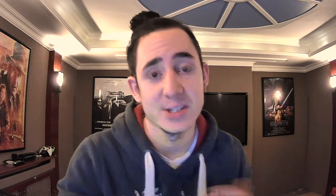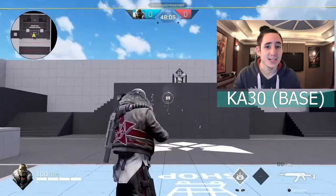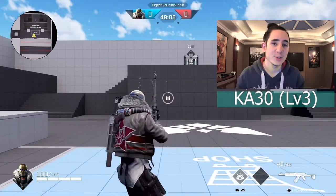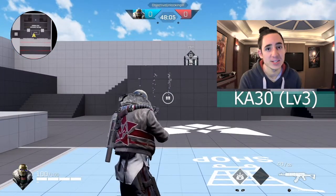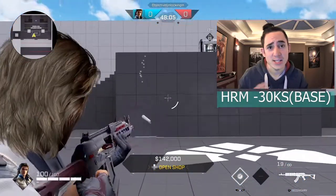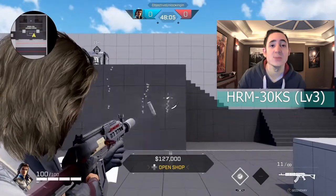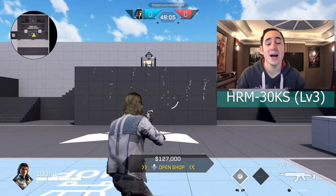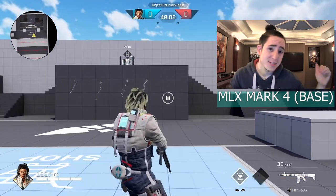Before I give you my rankings I want to quickly touch on recoil, as it's an important part of my decision making. With the KA-30, the first few bullets go straight up, then in the mid section they go side to side and wobble a little, before going straight up again. With attachments the pattern is similar but more localized. The HRM basically goes directly up but quite high, meaning you have to pull down a lot - with attachments it does the same thing but more localized with a little less height. The MLX Mark IV starts going up at the start, then does a weird diagonal to the right and bounces back diagonally to the left. With full upgrades it does the same thing but is so much more localized - the recoil when you add the attachments is phenomenal.